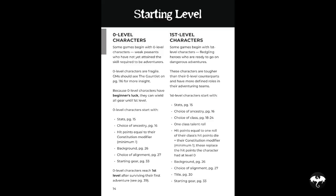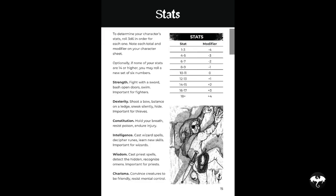You can start as either a zero level or a first level character. First level characters get things like a class, more hit points, and a talent roll, while zero level characters are a bit more fragile and have less to start with. When it comes to stats, it's the six core D&D stats: strength, dexterity, constitution, intelligence, wisdom, and charisma. You roll 3d6 down the line to give you your stats, and your modifiers range from minus four to plus four, so there's more chance of getting characters with some really poor traits. One optional rule is if none of the character's stats are 14 or higher, you may re-roll a new set of stats.